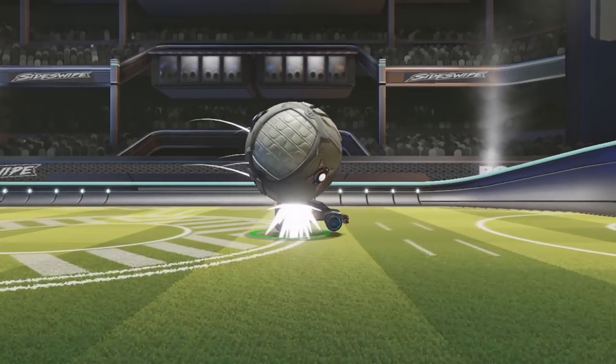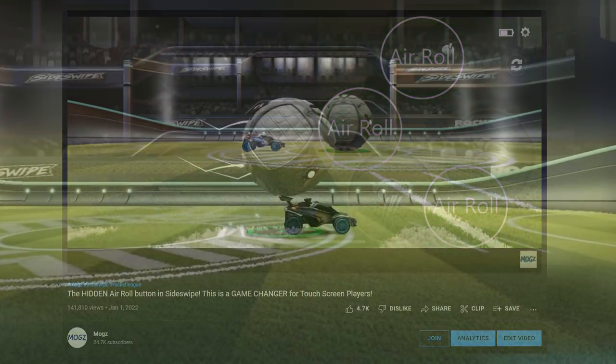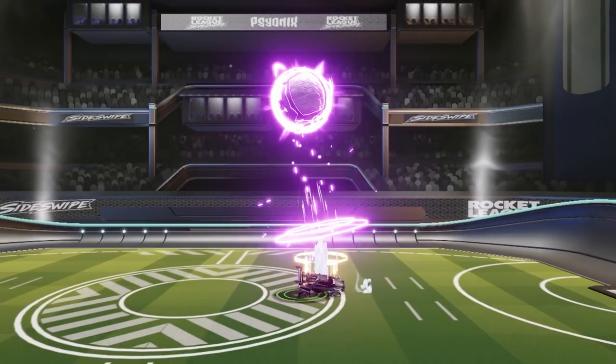The second way to do it is to use the half air roll button — which on touch is the hidden air roll button I taught in one of my previous videos, and on controller is the LT or L2 button. So you jump, press the half air roll button, and then purple shot.